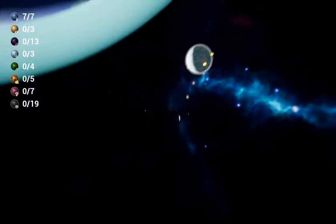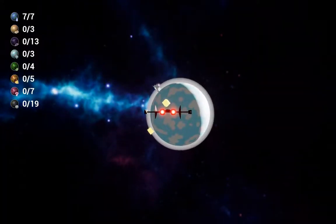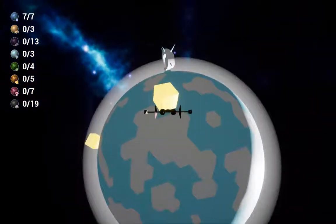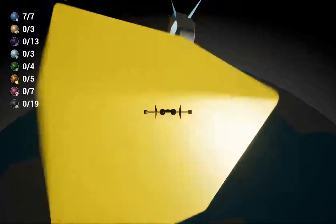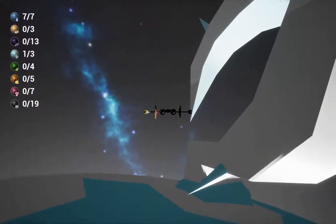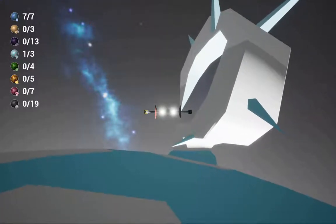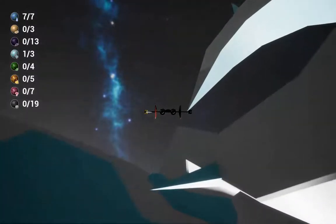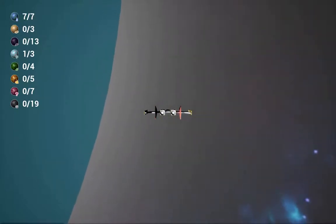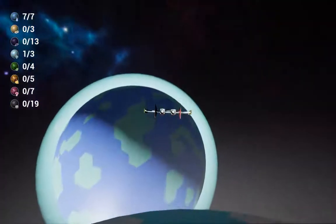I think the last thing I'll do in this game is check out this little moon of that planet. It has that giant strange question mark-like object. I was just checking whether these planets actually exert a gravitational pull, and I don't think they do.